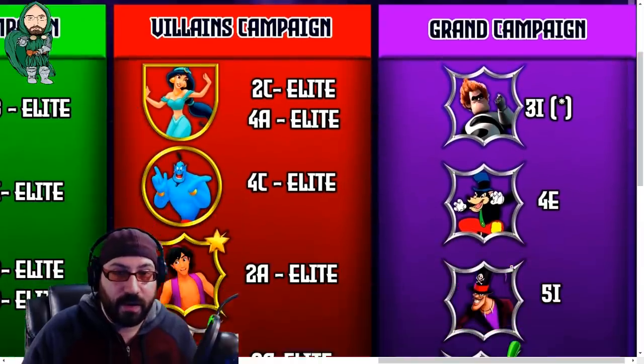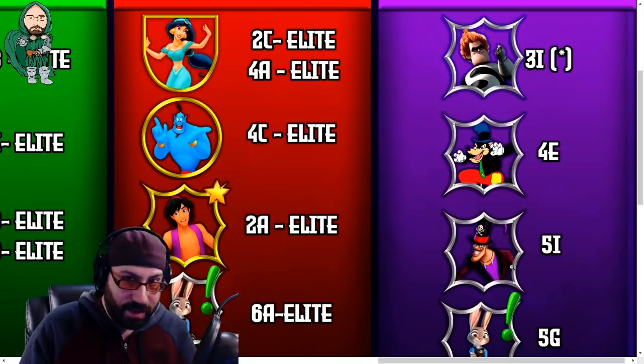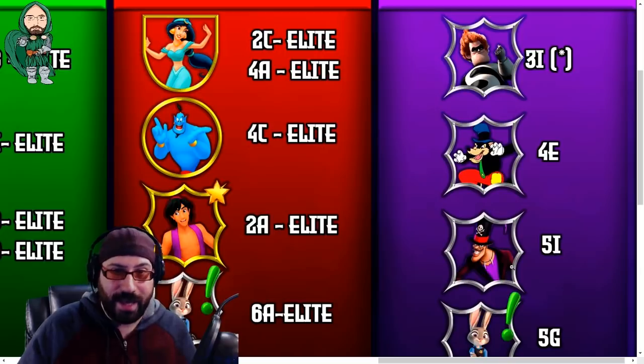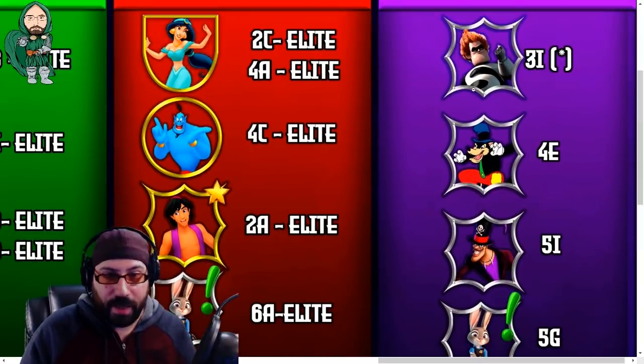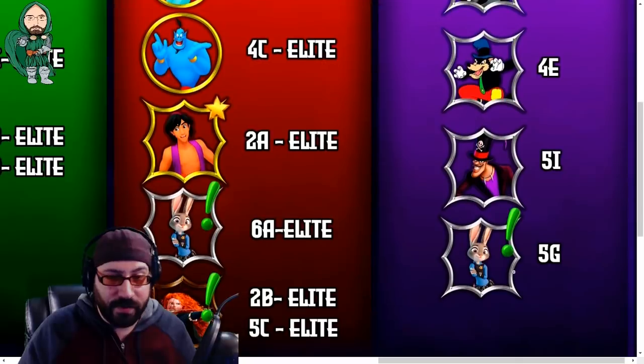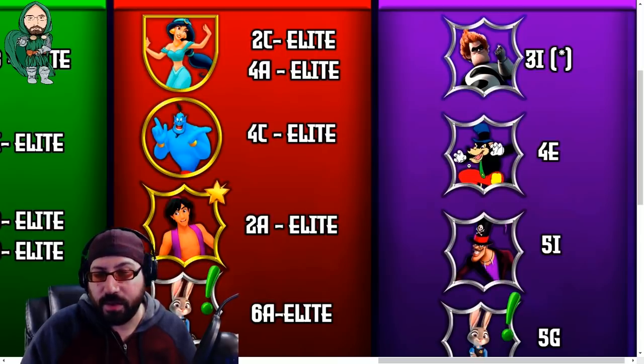The last thing to note is the Grand Campaign. The cool thing about it is infinite energy — the unfortunate thing is it takes forever to regenerate and costs a lot to use. In the Grand Campaign, the best characters to farm are again the Downtown Villains, with a mention of Judy Hopps — though I wouldn't touch Judy Hopps for a very long time. The Downtown Villains are the PvE mother team; they do everything.